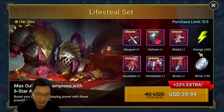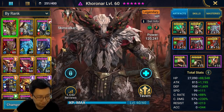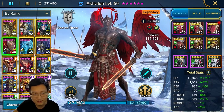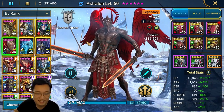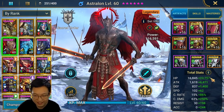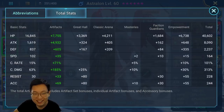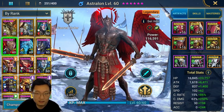Let me just show you the gear right away. Astralon here — is this the world's strongest Astralon? If you guys have seen a better one, let me know. But this is my leftover Savage gear. The speed is really low, but the attack is 8000, because Astralon has really good base attack.